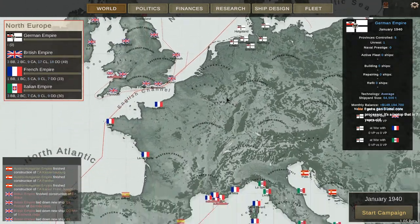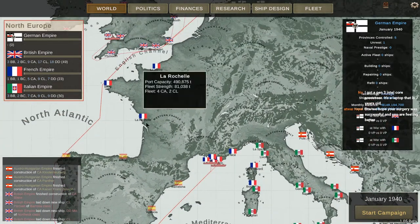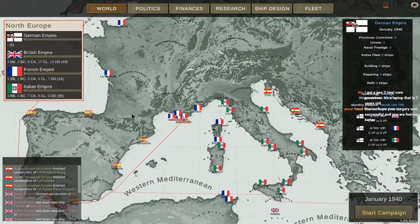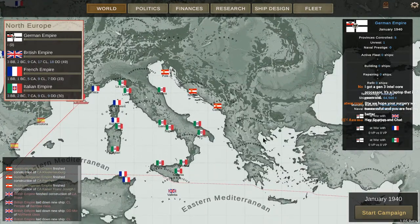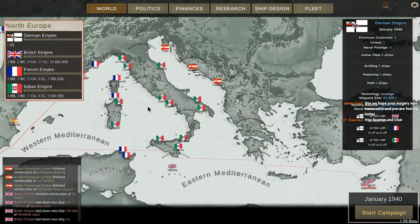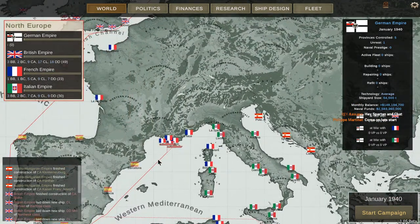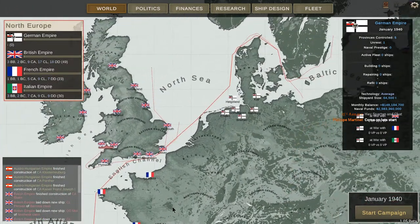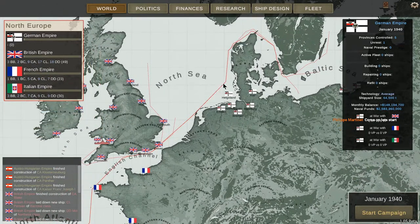We can see Spain, France, Italy, and Greece on the expanded map — even the British are all the way down in there. The good news is this is going to spread everybody's military out. As Germany, our guys are all up in the North Sea.